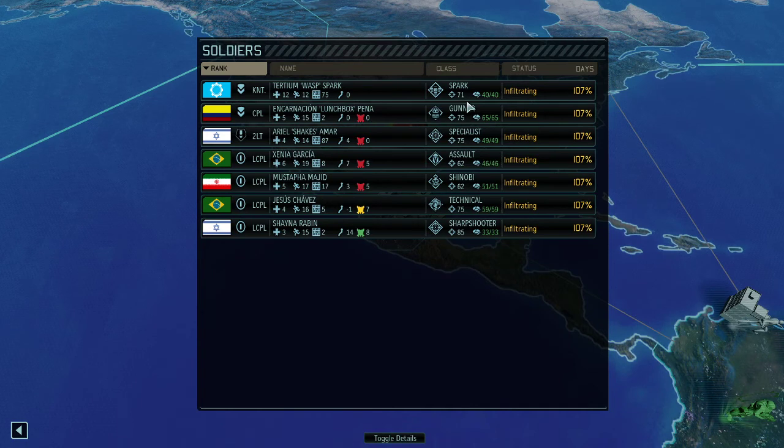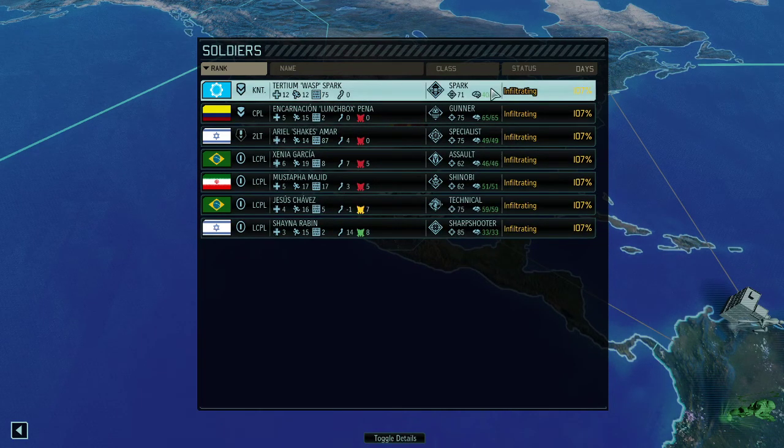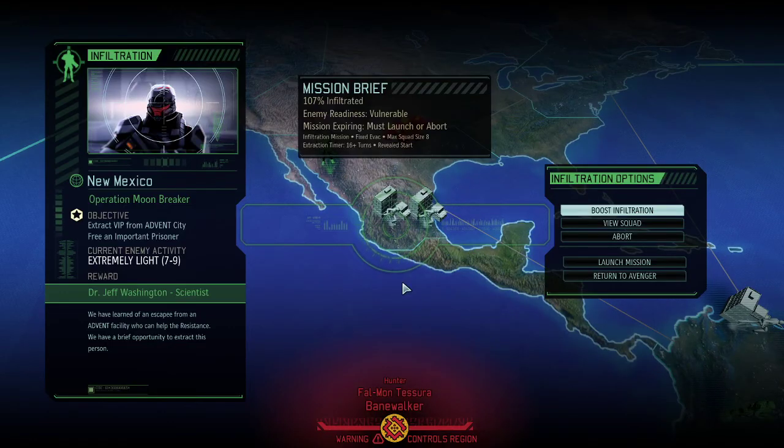Seven overall: Gunner, Specialist, Assault, Genovi, Technician, Sharpshooter, and on top of that we got our Tertium Spark, which is the yellow one — the one that's focusing on damage and hitting a lot of shots accurately. We over-infiltrated it. Nine enemies. Really nothing more to say. It should be an easy mission to be honest.